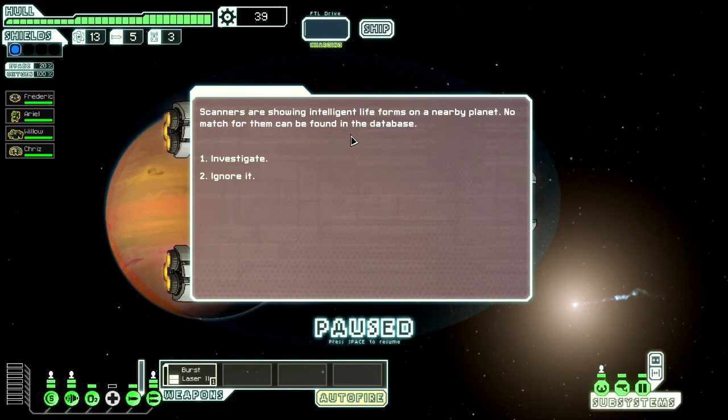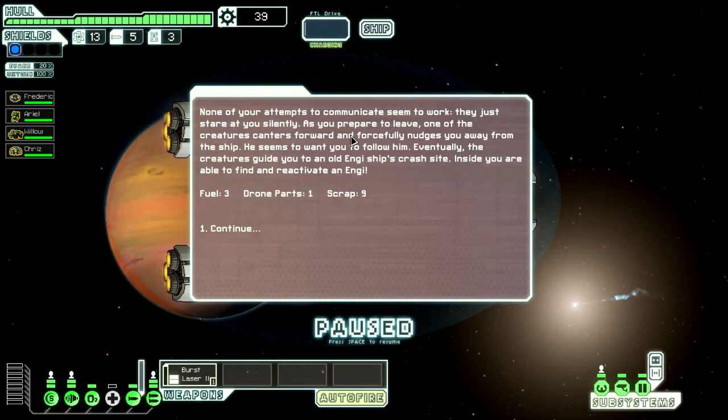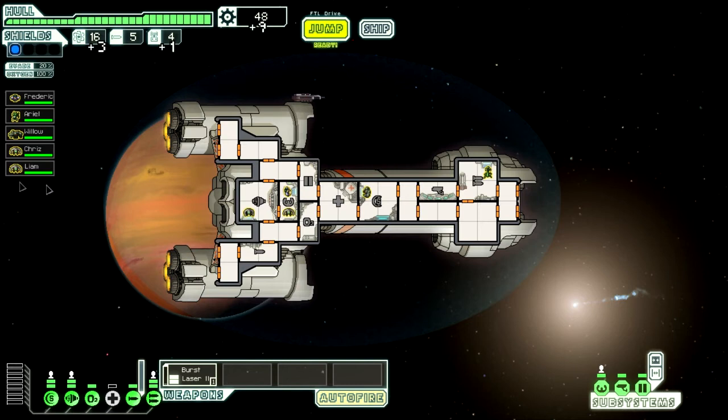Scanner shows intelligent life forms on a nearby planet, no match can be found in the database. You land a small shuttle in an enormous field where the only occupants are small, brightly coloured, six-legged, horse-like animals. Try to communicate peacefully. None of your attempts seem to work - they just stare at you silently. As you prepare to leave, one of the creatures canters towards you and forcefully nudges you toward it. The creatures show you an old Engie ship crash site. Able to reactivate Engie - three fuel, one part, nine engine. Leon can come into the shield room.